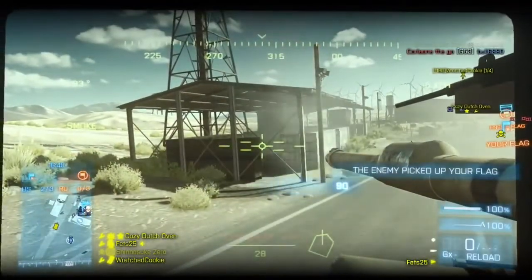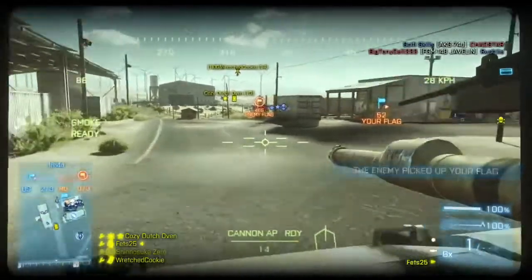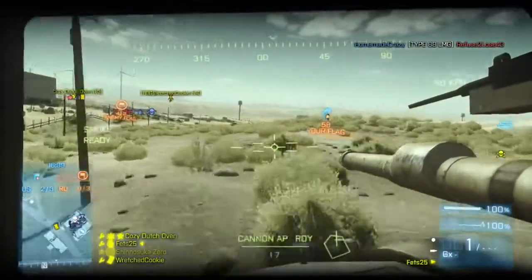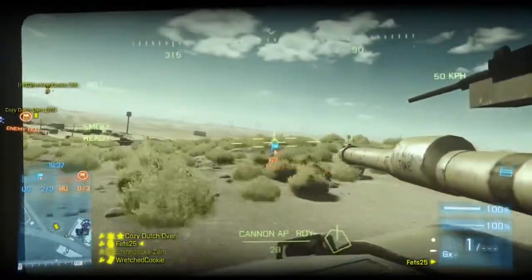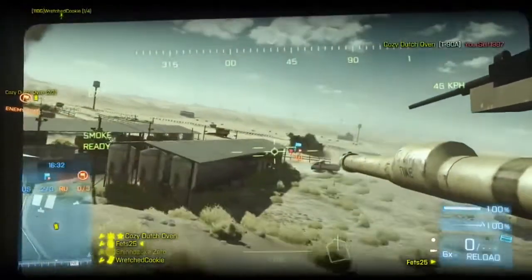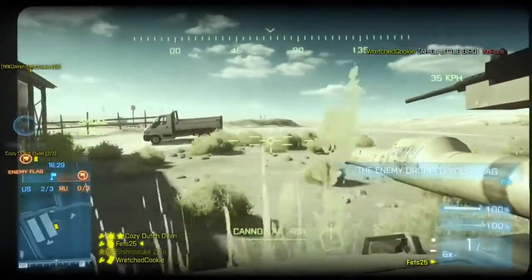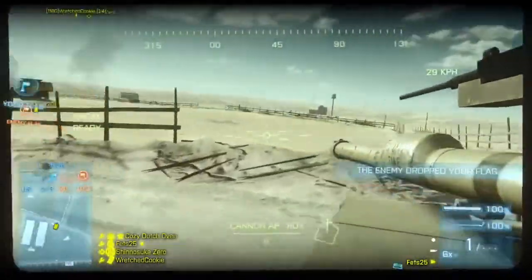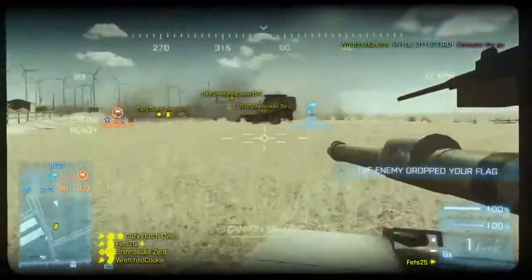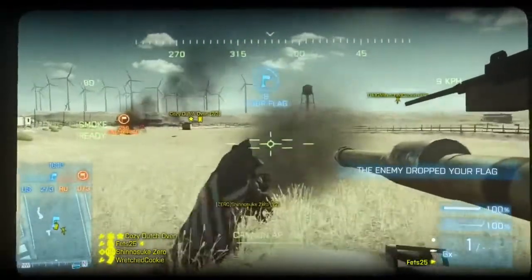Early on we only have about two people defending — me and one other person — and we've been able to prevent them from getting our flag. That means there are ten people on our team now available to go after the enemy flag. If you can do that, you're either going to force the opposing force — for you non-military guys, that's op-for — to keep more defenders back, making it easier on your attackers, or you're going to get to their flag because they're not compensating for it.